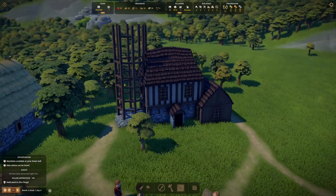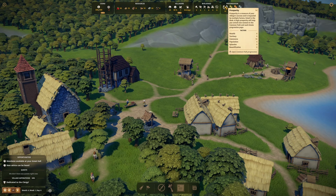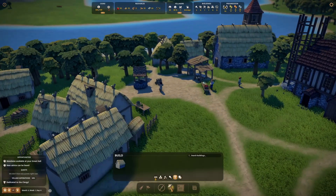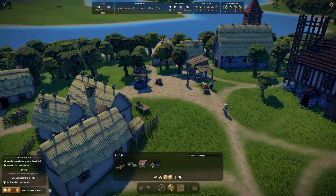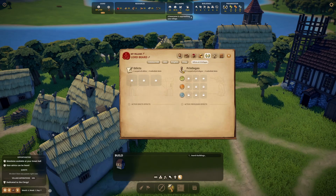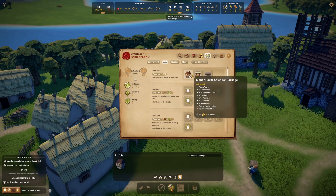We're trying to increase our prosperity, so maybe some beautification. Looking through the options — edicts, labor — we don't actually have any beautification items open. There's no common path beautification, it's not through the edicts either. Under labor we could do the manor house splendor package and the market splendor package, and there's a hedge option.